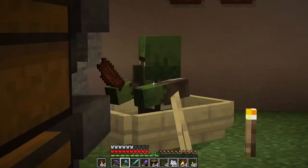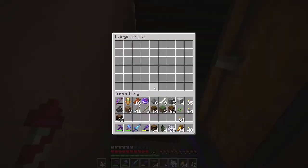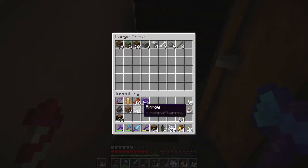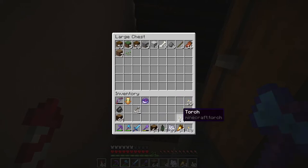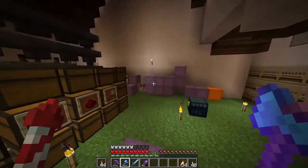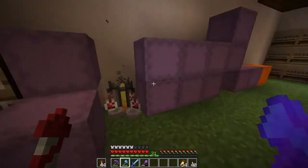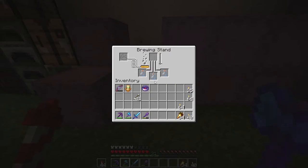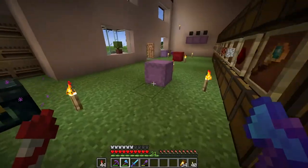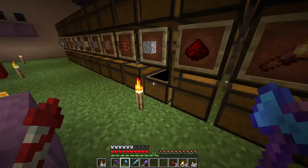In the meantime, let's put this stuff away. Oh, I caught myself some zombie villagers - two of them! That's very good. Let's put our stuff away. We're actually going to cure these guys, so we're going to need some splash potions. Do I have any spider eyes? Spider eyes - yes!